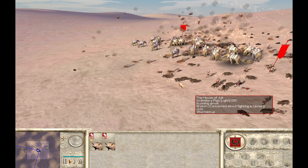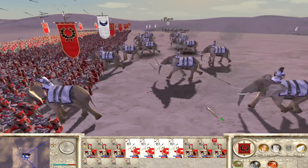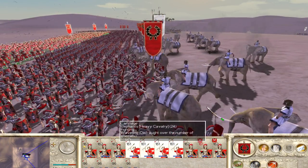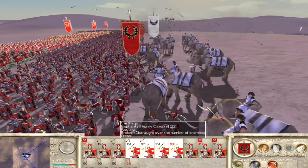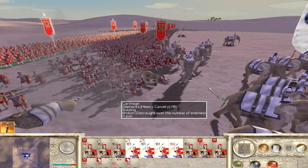While these are ways to make elephants run, there are also ways to kill them. Personally, I like to make them run amok because they can take out their own army as well, but if you want to kill elephants, any ranged troops will do the trick, especially spear throwers like Velites and the Roman infantry.